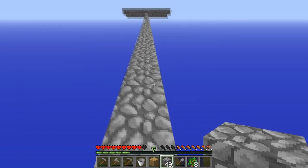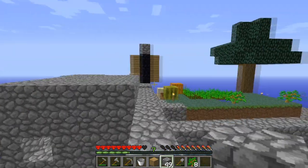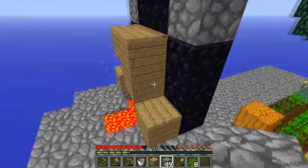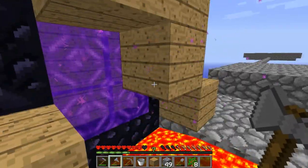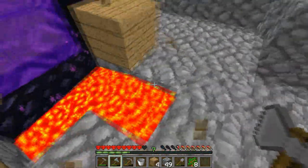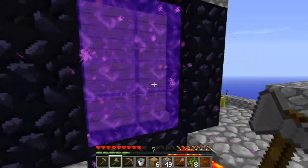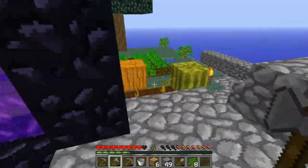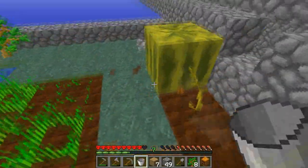Hey guys, welcome back to another Skyblock episode. We have wonderful news — check this out. This is my poor attempt at lighting up the nether portal, and it's lit up! Look at this, it actually worked! I tried and oh my god I'm so happy. My tactic was just to surround the nether portal with blocks that can light up. And oh, we got pumpkin — this is turning out to be awesome!